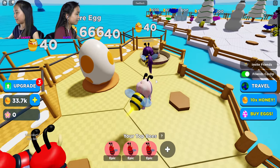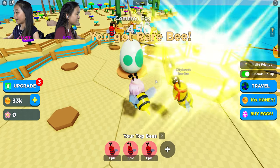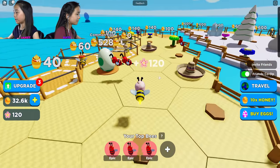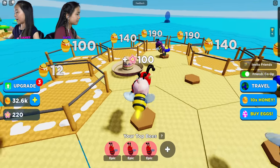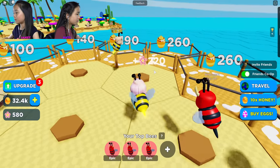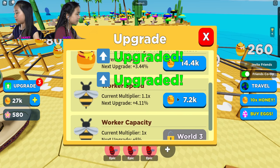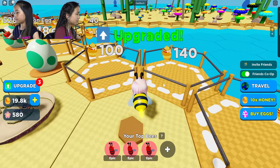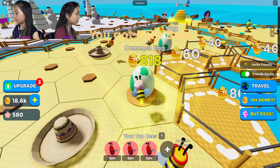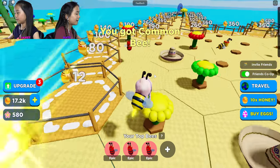I'm gonna get this rare egg - I got a rare bee, of course. A flower gives 120 here; the other world gave me like 50 or something, depending on the size of the flower. Oh, that one gave me 220! I got a new upgrade as well - worker speed. I'm gonna get three of those. Common egg - I'm gonna get these common eggs. Surprise egg over here. Oh, I got an epic egg from that common egg!